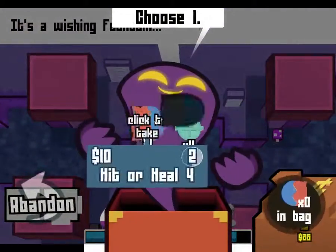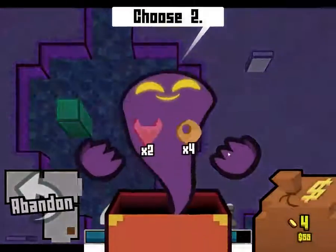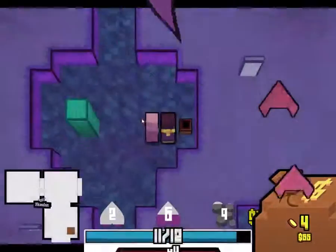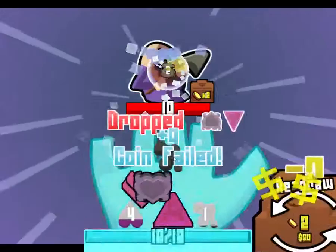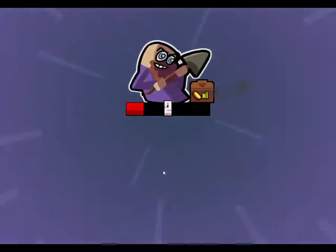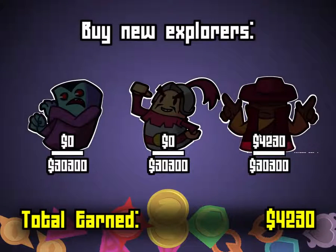I'm still alive now. Shield coin to self. Hit two — enemy drops a coin, yes please. Kill him. That made me lose. That's how I can counter this guy — it's dropping. Now I have lost.